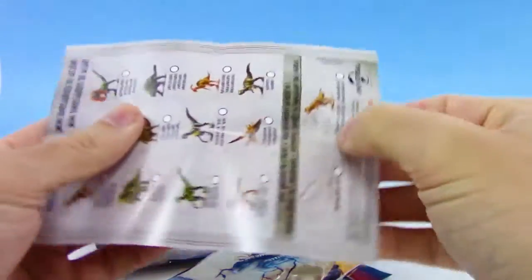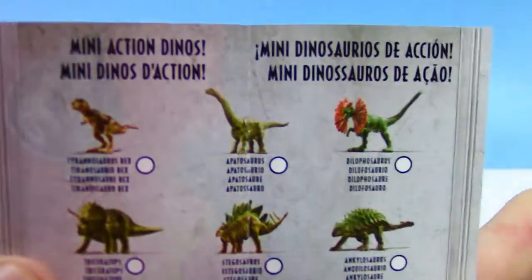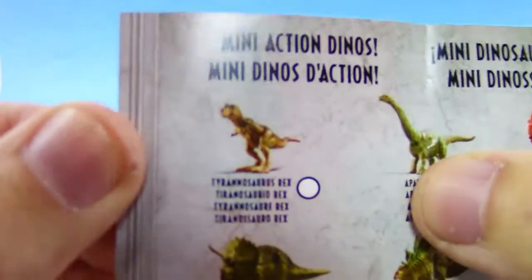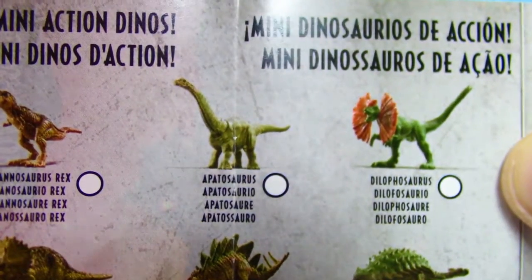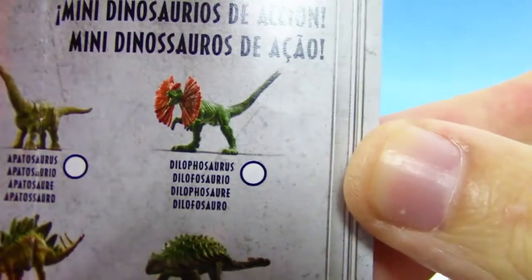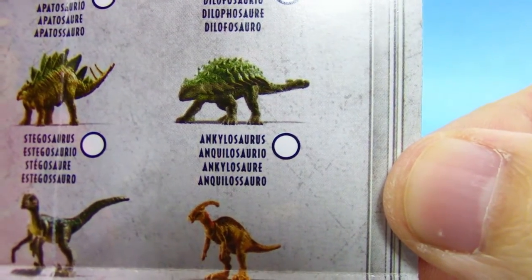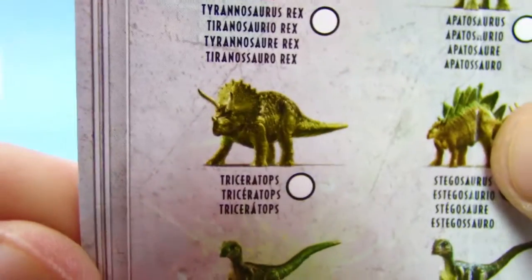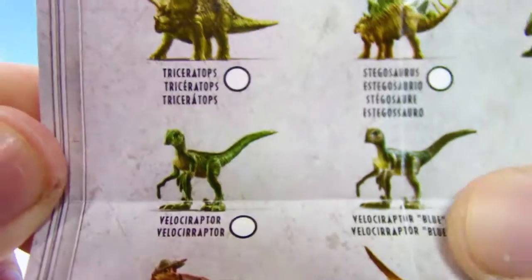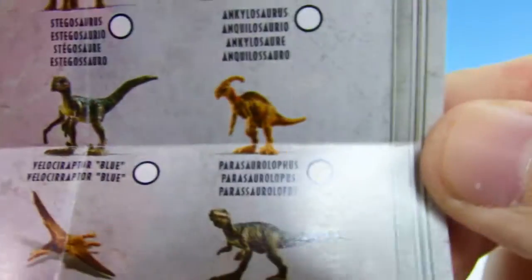We got a checklist right here with a bunch of dinosaurs to pronounce, and a cool little poster too. We got the Tyrannosaurus Rex, the Apatosaurus, the Dilophosaurus, the Ankylosaurus, the Stegosaurus, the Triceratops, and the Velociraptor — Velociraptor Blue!